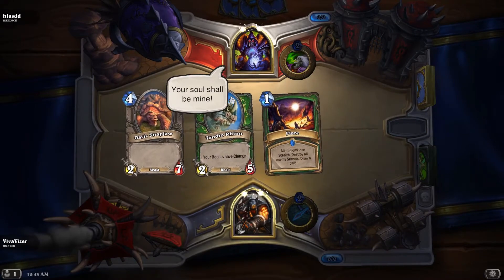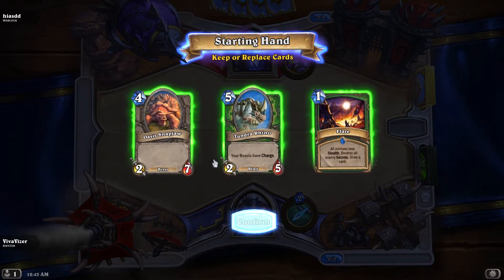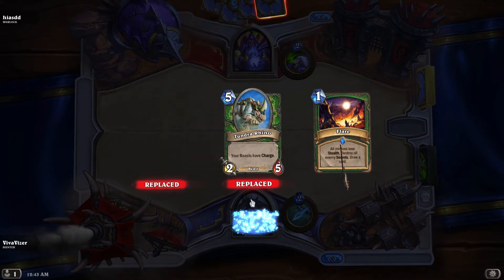Alright, a Warlock. Should be tricky. I think I will keep a Flare — they have some annoying imps. Let's see if we can get some lower cost cards though.